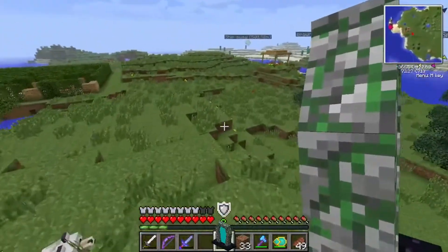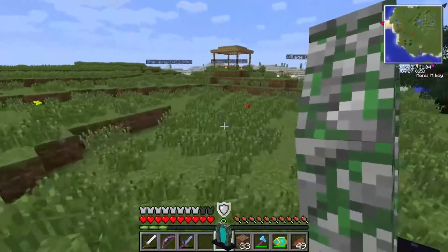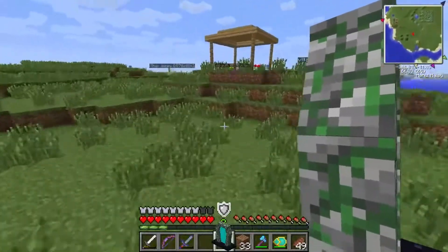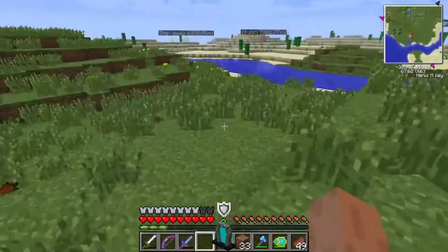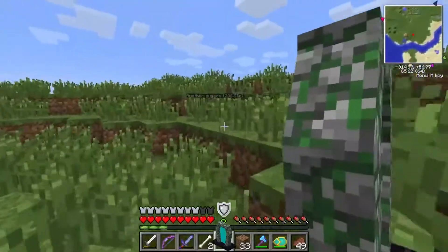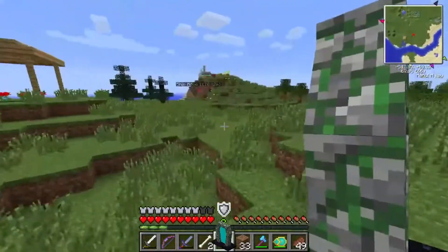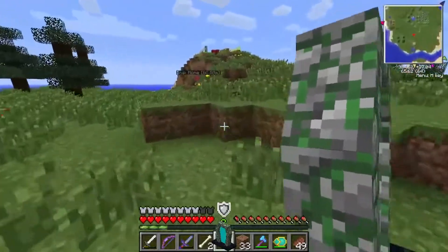Now let's go to this dimension. I'm going to put the portal next to the Twilight Forest portal, and hopefully it all goes well. Well, the last time I put it here the game kind of bugged out, so I'm going to move. I'm actually going to put the portal up on this hill where we have all of our stuff.